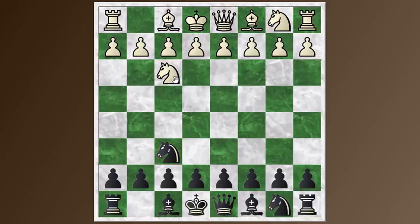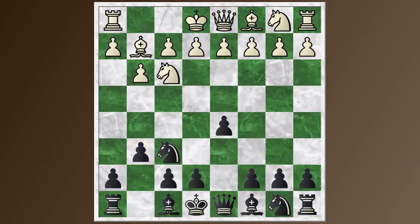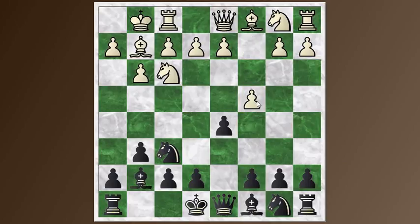I go Knight F6. This Knight F3 can lead to all kinds of openings — it could be a way to get into a Queen's Pawn opening if he follows up with D4, or the English if he follows up with C4. But he follows up with G3, so he's going for the Reti opening, and I play the main response, D5. I really do not know much about how to play against the Reti.